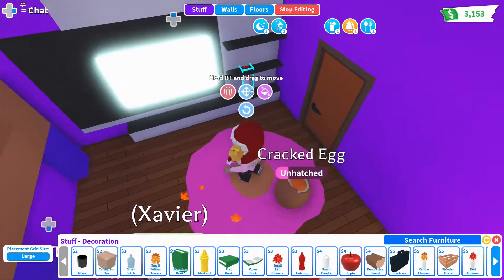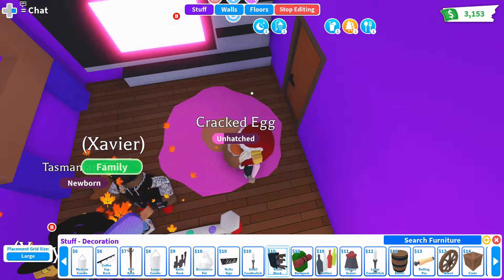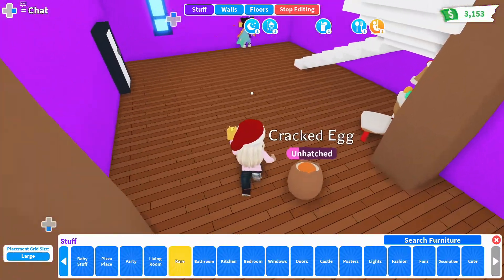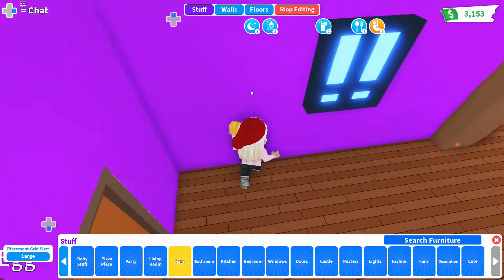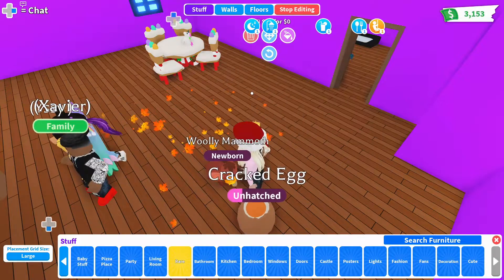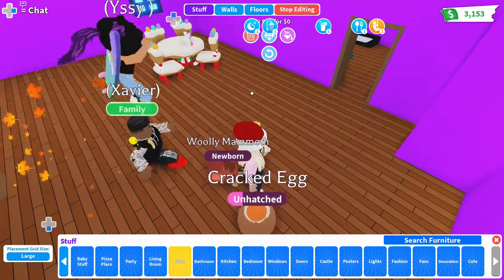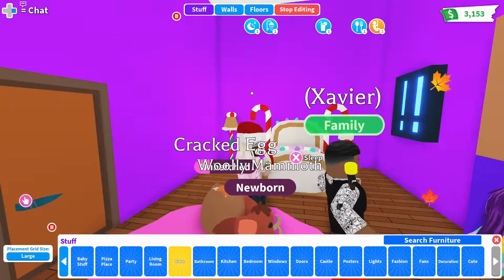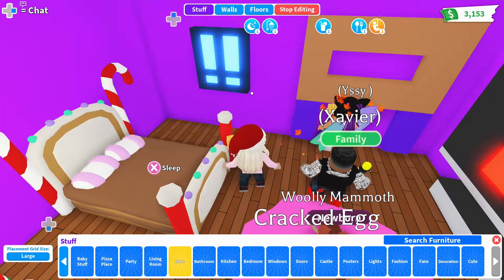We gotta get some purple for Foxy. Decorating the house is a little bit too hard for us because we can't find what we need. I'm aborting the decorating now — I'm gonna hatch another egg. Ready? Let's see what we got.